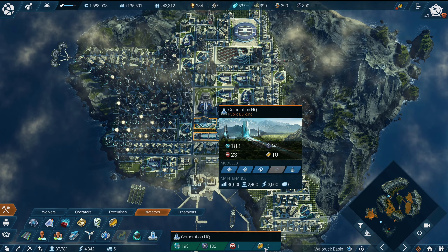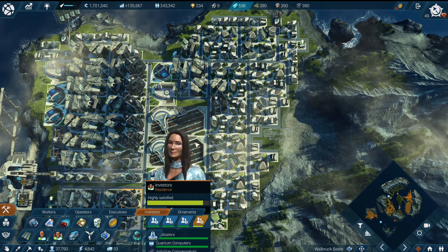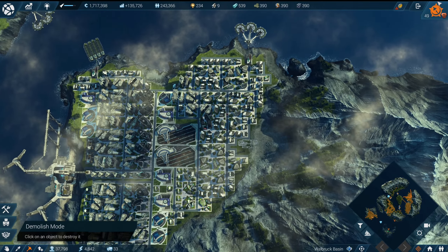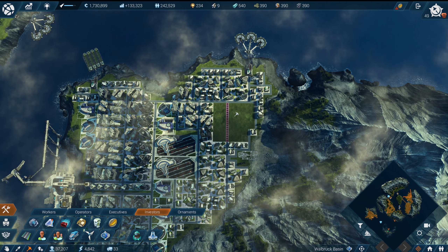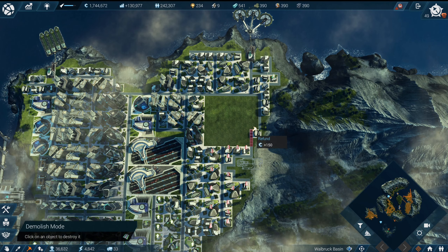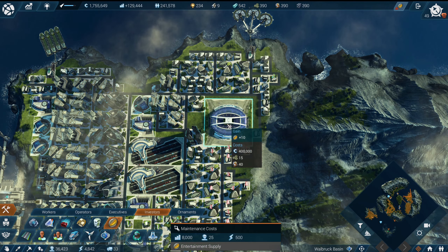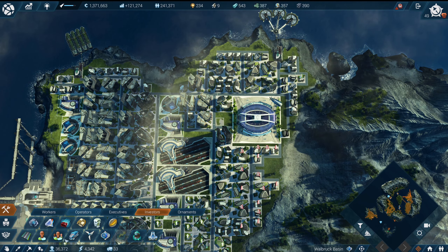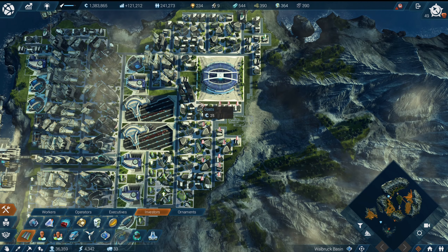0% access to entertainment — you provide 15 entertainment, but why are there investors out over here? I'll just put more entertainment in. Where's the problem with mobility? Why are there so many problems? So what we're going to do is pop a stadium, then to increase the effectiveness we're going to put a road, then put this house there so that we can put a road from there to there.